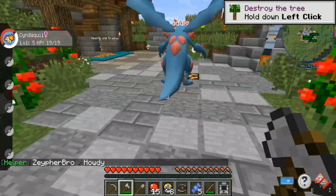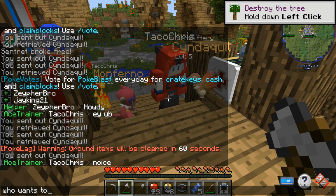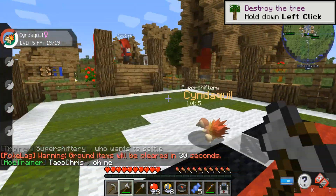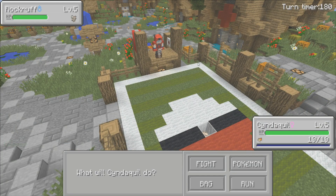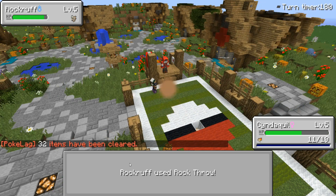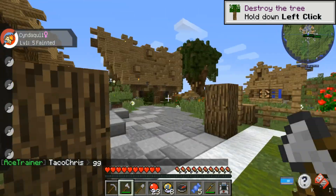Wait — someone wants to battle and they have a Monferno! A Monferno is the evolved form of Chimchar, so one stage up. Let's accept — this is going to be a tough battle. We start fighting but we're not doing any damage. Then suddenly our Cyndaquil gets one-shot — it's back to the Pokemon Center again!